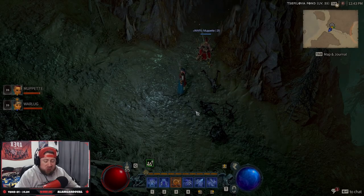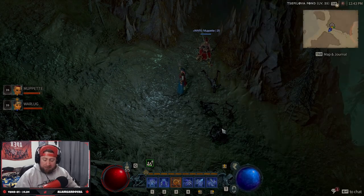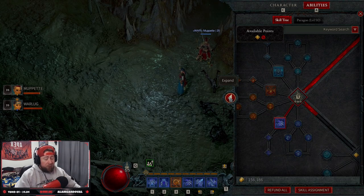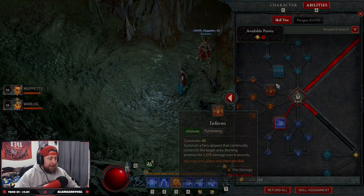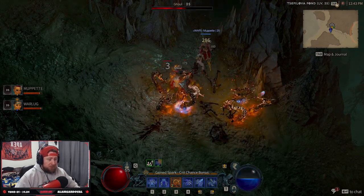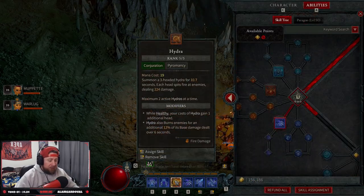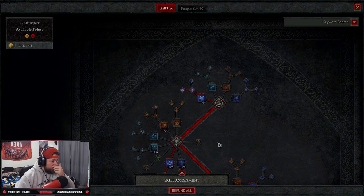What's up everybody, welcome back to another Diablo 4 build guide for the beta season. We have another wizard build — this is a chain lightning build with hydras. Hydras are extremely powerful for wizards in this beta, as you can see they just dominate. Let's go over everything: chain lightning plus hydras, it's going to be super strong.